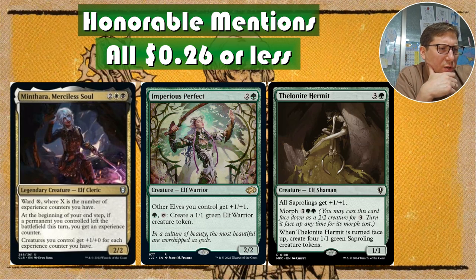Cylone Hermit costs three and a green and is a 1/1 — all Saprolings get +1/+1. It's an off-kindred bonus, so if you've got a Saproling deck this could be a really effective strategy. It also has morph for three, so you can play it face down as a 2/2 for three mana, then turn it face up for five. When it turns face up, you create four 1/1 green Saproling tokens that become 2/2s — so for five mana you're getting roughly eight power on board across four extra creatures plus the anthem effect.